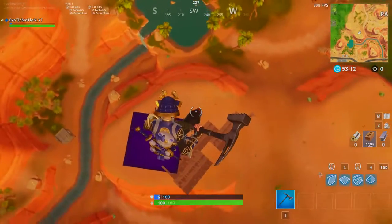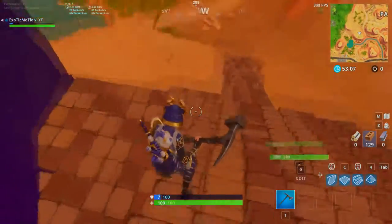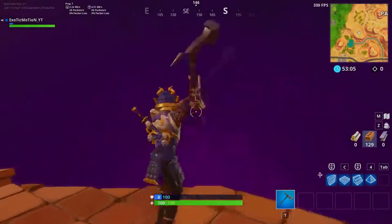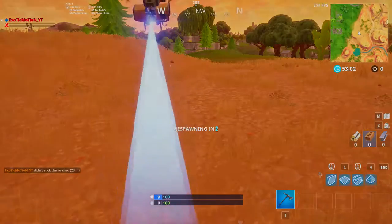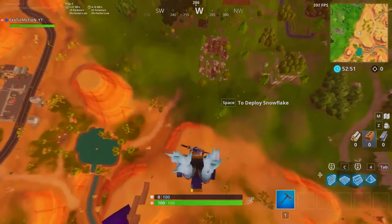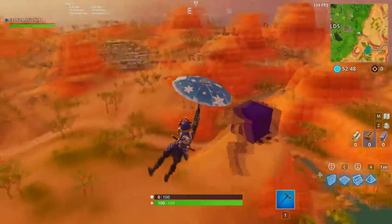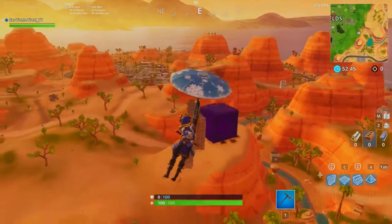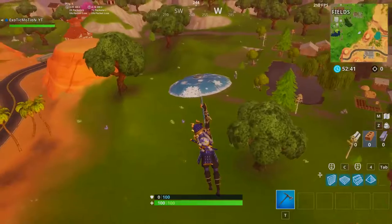As you can see, look at how high I go. I'm going to take fall damage, 100%. Okay, if you land on it I guess you're good. This thing is crazy. Now I want to try something — I want to try and find a port-a-fort and see what happens if we throw it. Actually, you know what, nothing's probably going to happen because we built right through it as if nothing is there. So if I throw a port-a-fort, probably nothing at all will happen, but we're going to try and see.